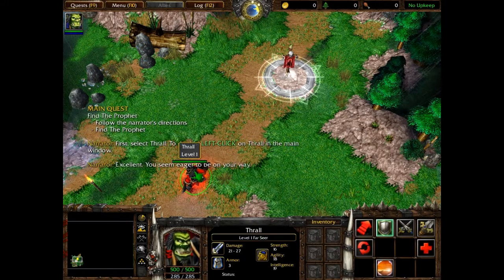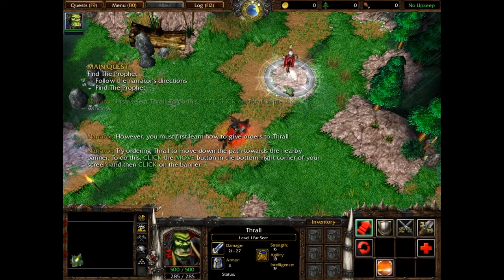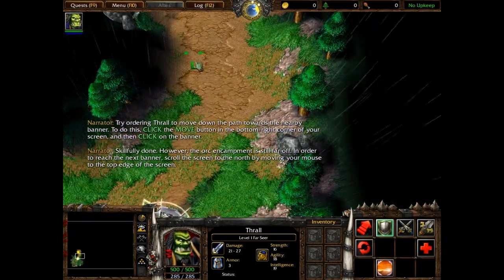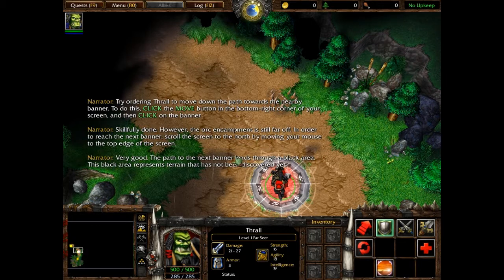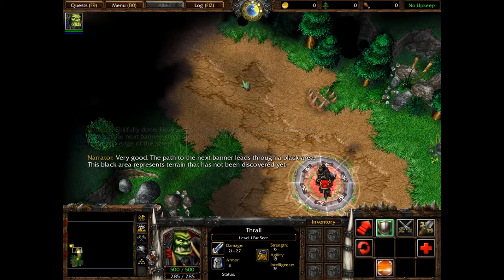First, select Thrall. Excellent, you seem eager to be on your way. However, you must first learn how to give orders to Thrall. Try ordering Thrall to move down the path. Skillfully done. However, the orc encampment is still far off. In order to reach the next banner, scroll the screen. Very good. The path to the next banner leads through a black area. This black area represents terrain that has not been discovered yet.